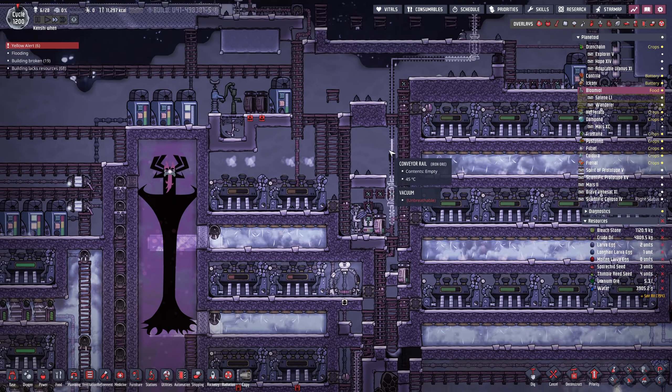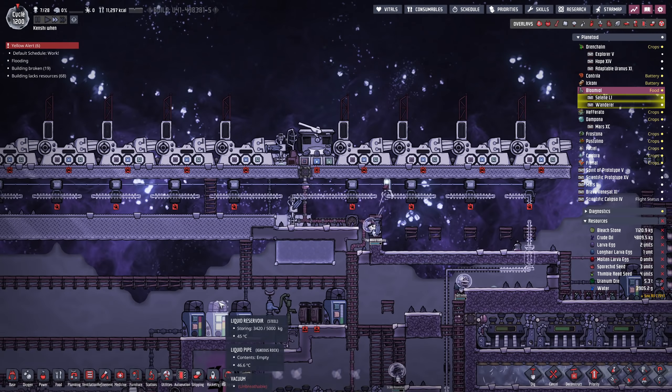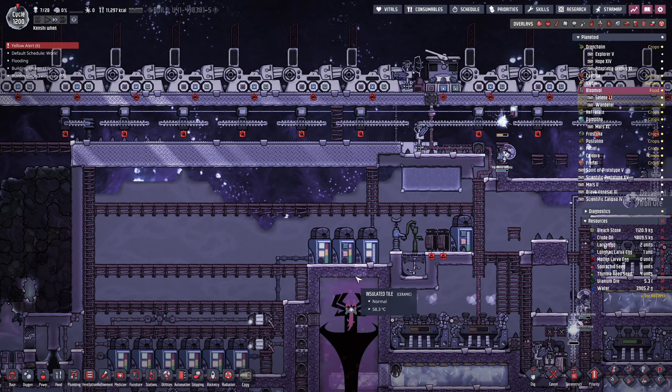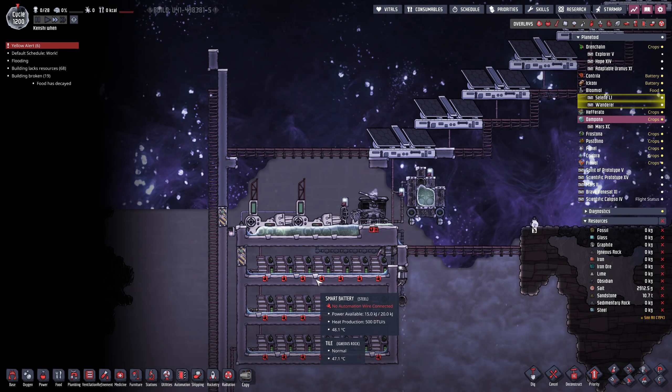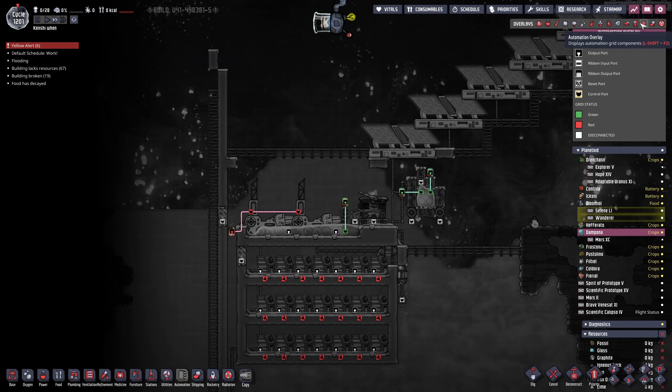And we haven't even started the water planet yet. The water planet's the next one we want to do, namely because it's where all the water comes from to get here. I also want to automate that so we can shut off the water automatically. Right now I have to manually turn the water on and off when we get too much, and that of course can't last. Currently the water transport is switched off — we don't need any more, we've got absolutely oodles of this stuff on the oil planet.